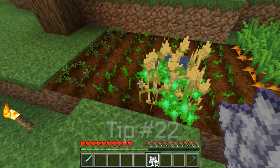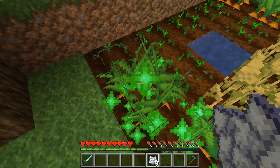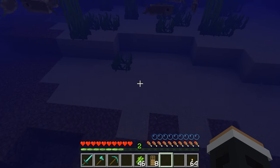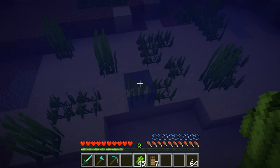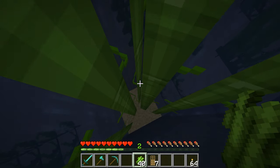Tip number twenty-two. Using bone meal will speed up plant growth as well as trees and grass. Tip twenty-three. A door placed underwater can give you a pocket of air. Also, placing sugar cane underwater will give you the same effect, which is great for underwater exploring when you need to recharge your air supply.